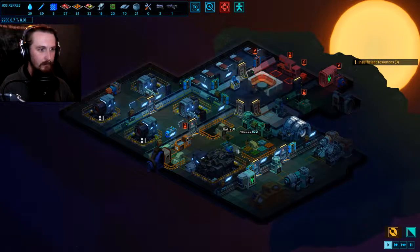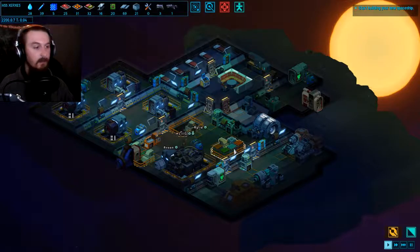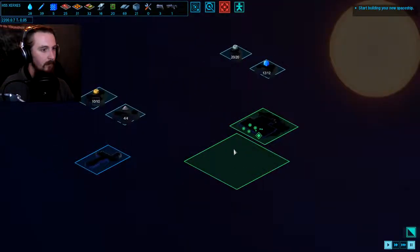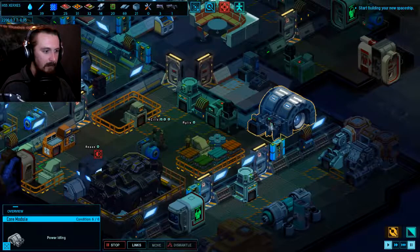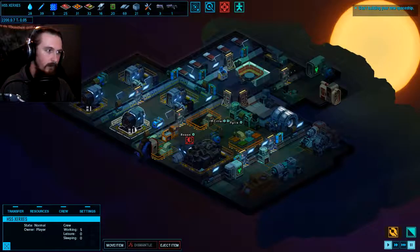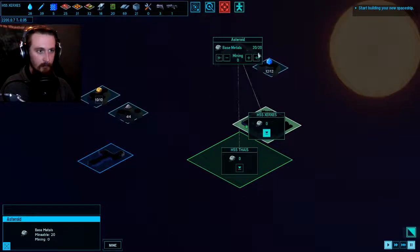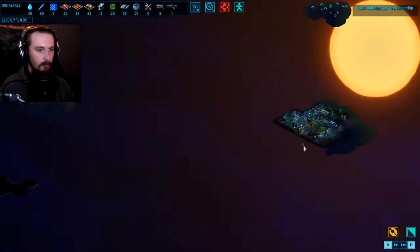Here we go - we are here on the HSS Xerxes. This is our little starting space station. I love this menu music - it's a really nice piece. So we start off with all of our resources here. Everything in this bar up the top is accessible to us. We can't dismantle the space station, but we've got various refineries over here we can use for making some metals. We can turn ice into water, and we can turn other materials into electronics. We've got a couple of pods and a shuttle to help us get started.